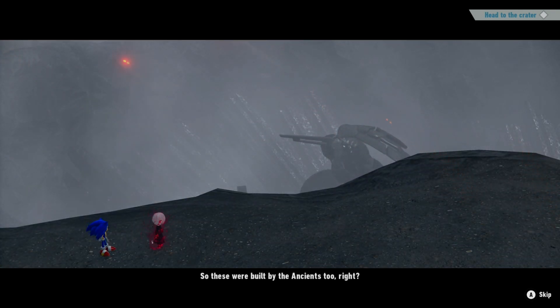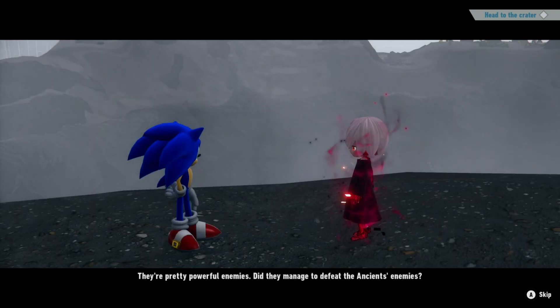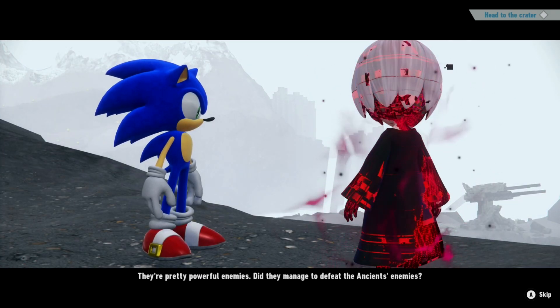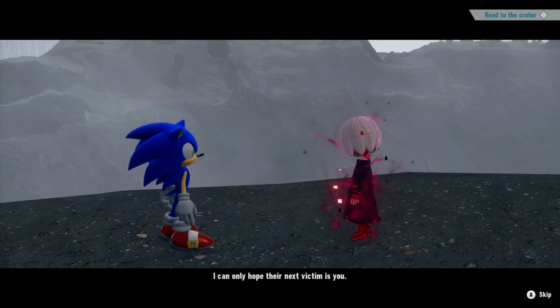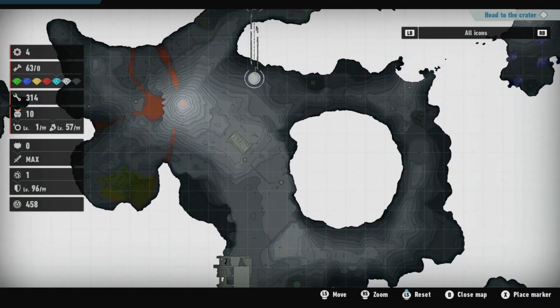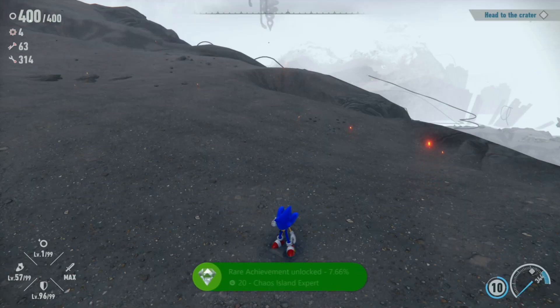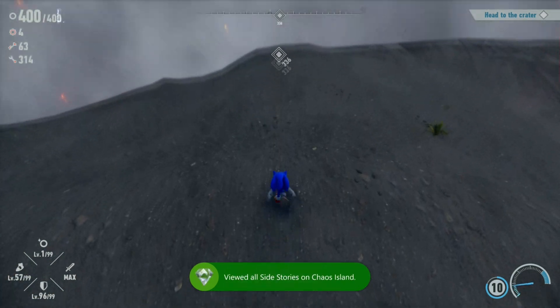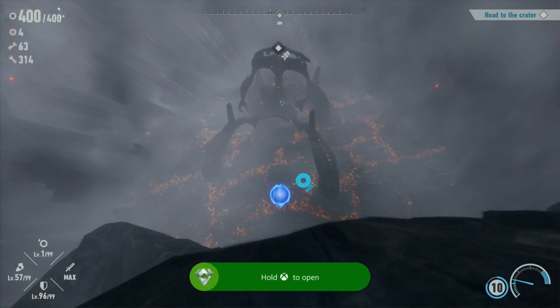Sage: 'Coming up on the last Titan — care to bet who'll be the winner this time? Your odds of victory have improved from impossible to highly improbable.' Sonic: 'Those are just the kind of odds I like to beat.' These were built by the ancients too, right? Pretty powerful enemies. Achievement unlocked — Chaos Item Expert. That's all the side stories now. Let's go deal with Knight.